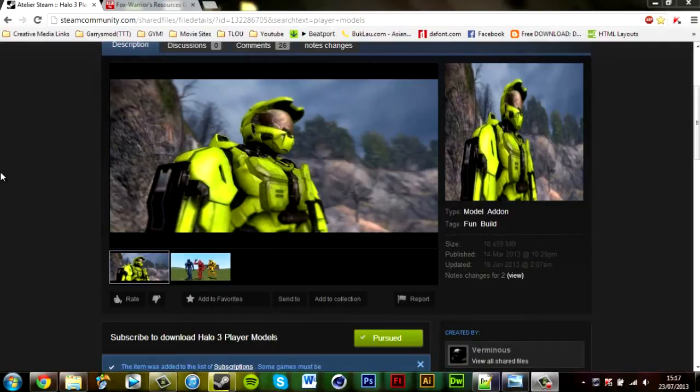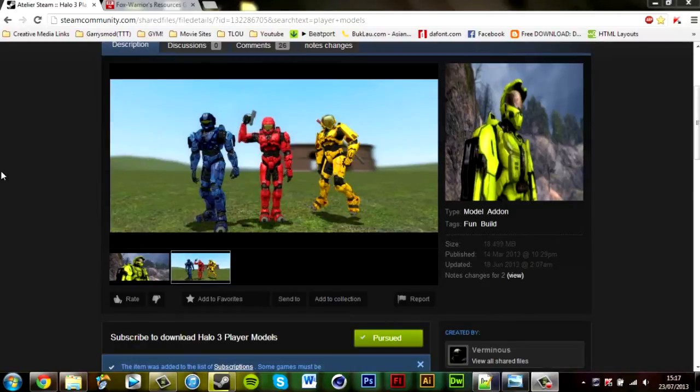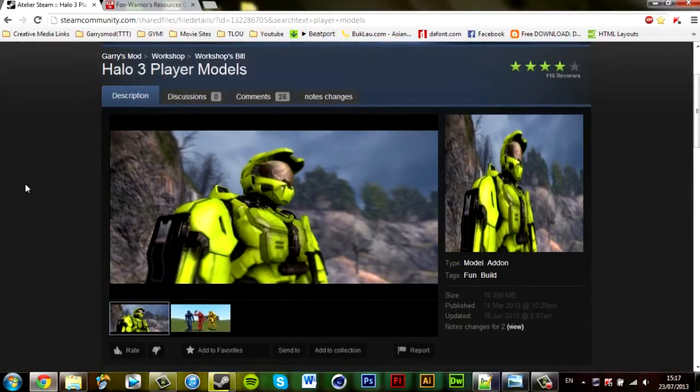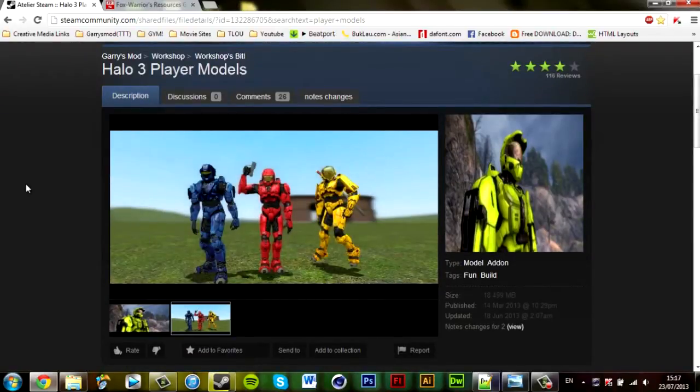The first thing we're going to do is download a model. I've downloaded the Halo 3 models. I did a lot of testing to see which models were good, as you do as a normal server admin — you test out different models to see which ones work on your server. This one was very good; the way it was laid out and everything was perfect.